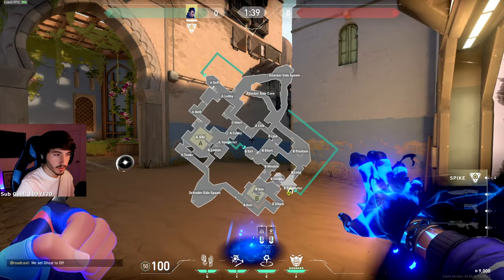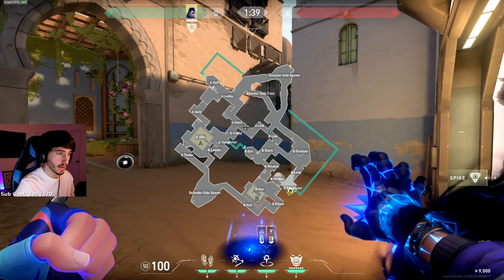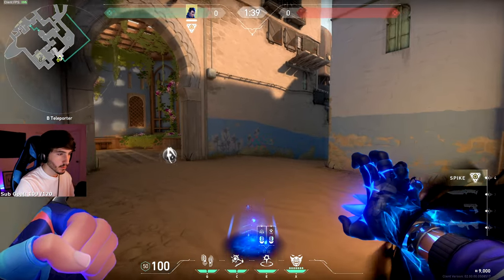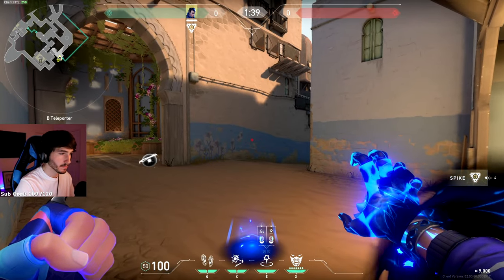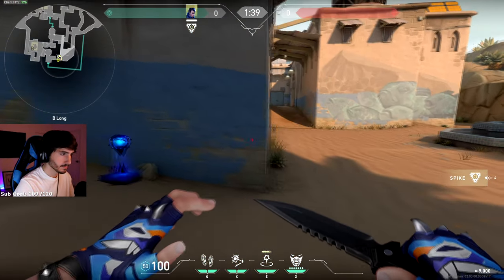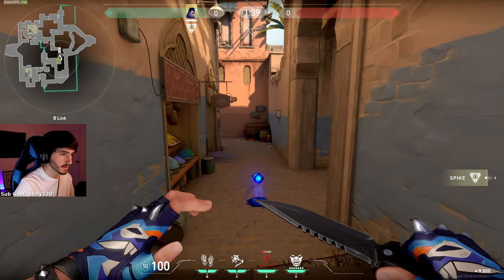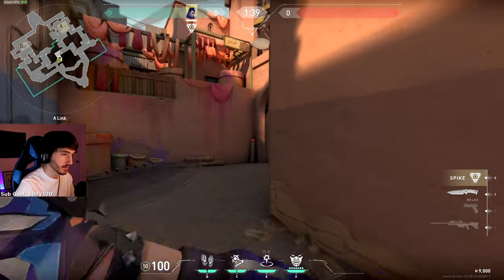There's also a similar one you can do, but this time it travels through market and you can pop it at any time. Maybe you're holding down B long and they're pushing A — you don't see anybody on B, you throw it out beforehand and you want to rotate quickly to market side. Go to the same deep corner, and to the right of these flowers you'll see two bricks with some missing paint around them. Aim just above the center of those two bricks and throw it out. It's going to go down long, up through sands into market, keep going down into market, stop about there, and you can TP — now you're right behind them on A side.